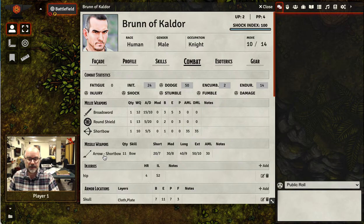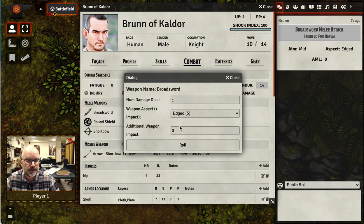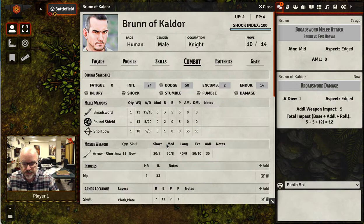So if you want to use the enhanced combat routines to initiate an attack, then trust me, you do. You do so by pressing the weapon. And if you want to do the individual rolls — perhaps the GM has some extra house rules — you can press the icons here to roll the AML, the DML, or the various aspects of damage. So maybe we want to roll edge damage here, and we're going to do five points of damage.